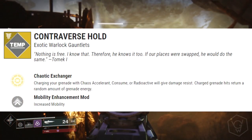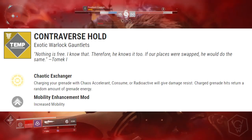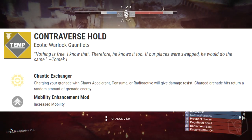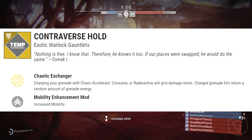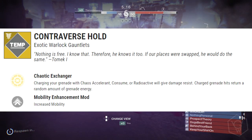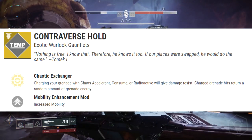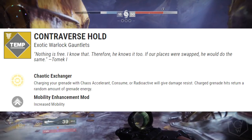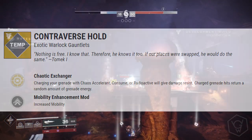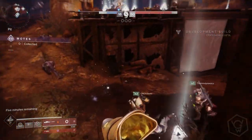Now to the Warlock. We've got the Contraverse Hold, exotic Warlock gauntlets. The exotic perk is called Chaotic Exchanger: charging your grenade with Chaos Accelerant, Consume, or Radioactive will give damage resist, and charge grenade hits return a random amount of grenade energy. Warlocks can essentially charge some of their grenades — they can consume the grenades if you're a Voidwalker — and by doing this you can get a random amount of grenade energy back.